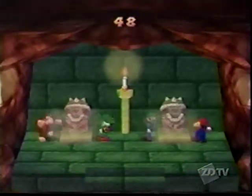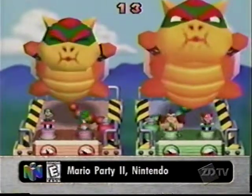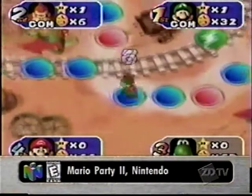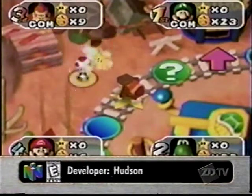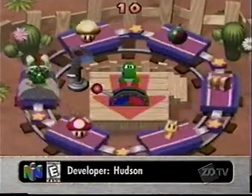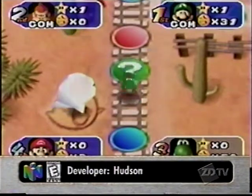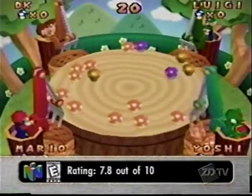The sequel to Mario Party doesn't change the fundamentals of the original, but it's an attempt to improve upon what players liked and trim back on what they didn't — and it's more than a partial success. The original and the sequel are the video game equivalent of board games, where players take turns rolling dice to move on the playing field. The object is to earn as many stars and coins as you can. The board is spotted with random characters that can help or hinder you in your quest.